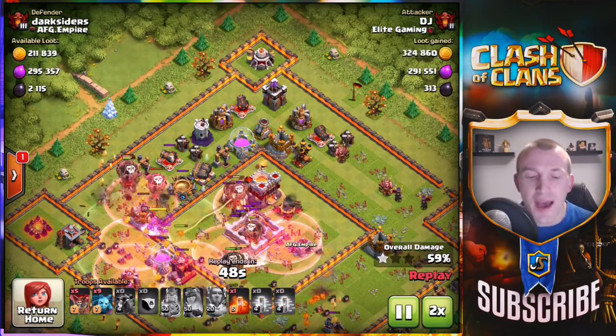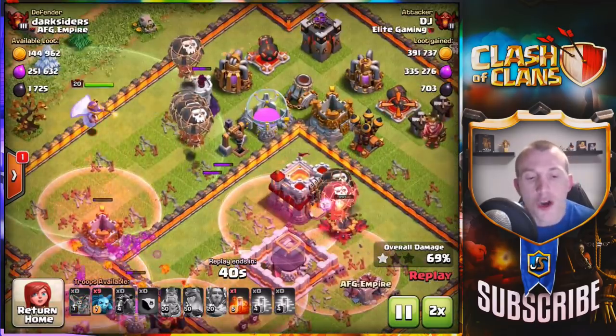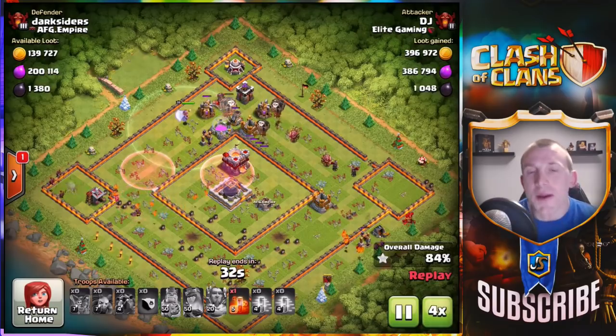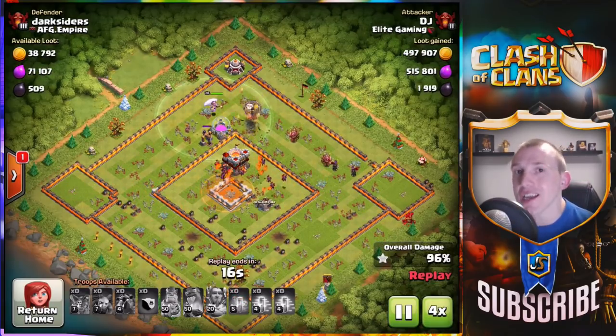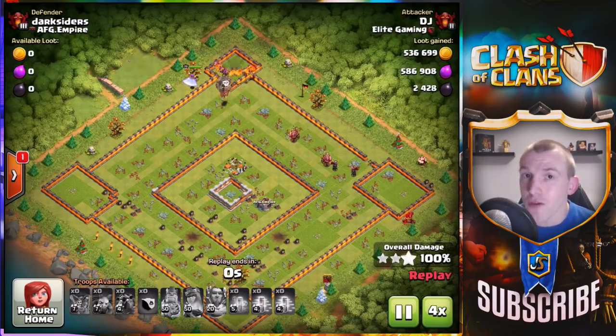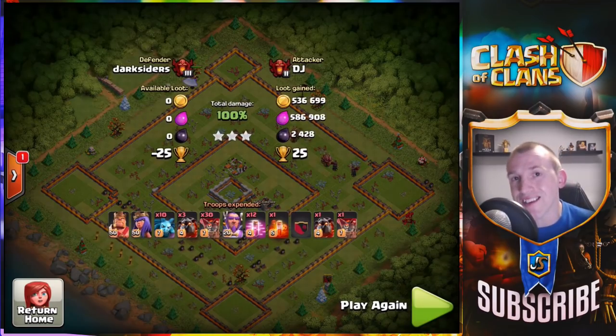Notice how the ones at the south take out a number of defenses first so the ones in the east are drawn into the middle of the base — fantastic stuff. Plenty of haste spells used throughout, and we do have an attack by DJ later in the video using no lava hounds as well. He challenged himself to not even use lava hounds, and — little spoiler alert — he got the three-star as well. Stay tuned for that.